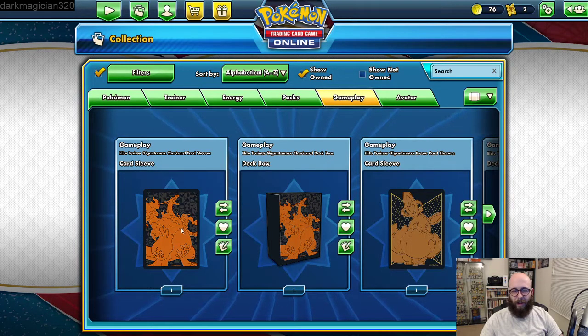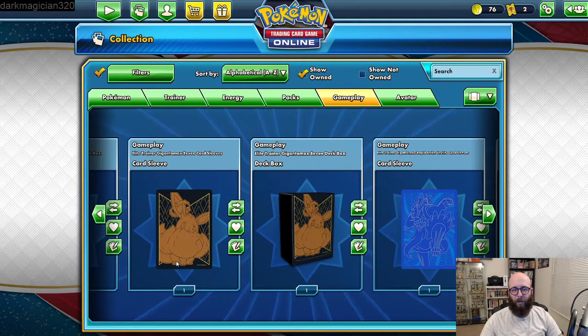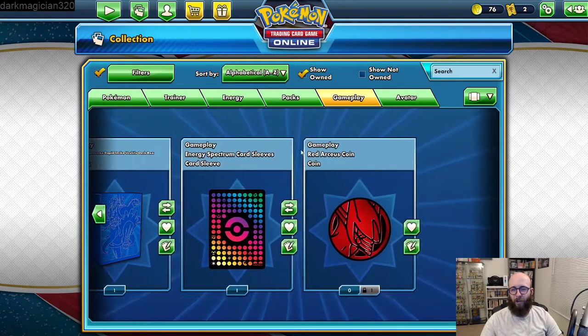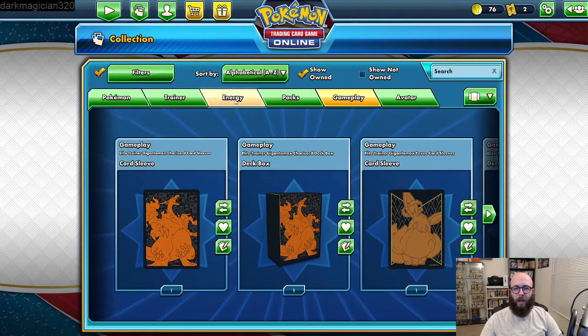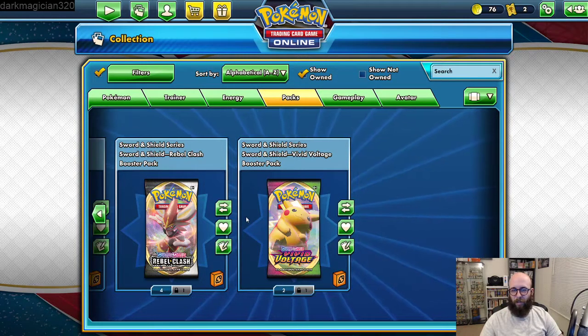You can see what I got. I got these two things from the Champion's Path ETB — the card sleeves and the card box. From Shining Fates I got the Eevee back card sleeves and the Eevee deck. This is the Rapid Strike Urshifu ETB — got the card sleeves and deck. This was the sleeves from the Pokemon Trainer Toolkit set. This one just comes with all of them when you make an account. So if you go over to Packs here, we can just unbox a bunch of these.